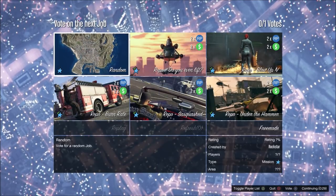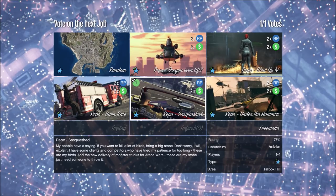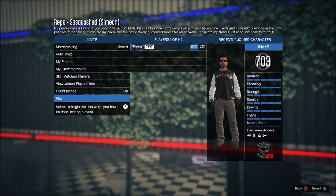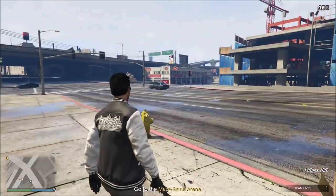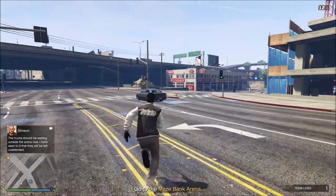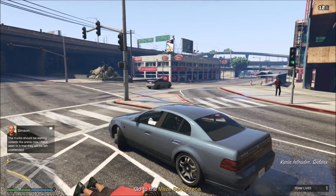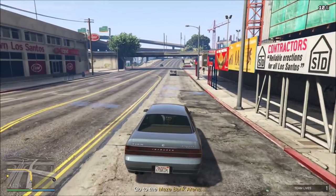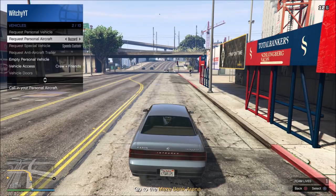Let's figure out which one of these I want to do. I'm going to try Sasquatch differently. It's going to be raining while I do this — awesome. Oh cool, it cleared up. So I want to use my Buzzard for this, but it will not let you call it in as a Pegasus vehicle while you're doing missions like this. They sell us all this stuff and then say you can't use it when you want to. The way to get around this is you have to own a hangar and then you can call the vehicle in as a personal flying vehicle.